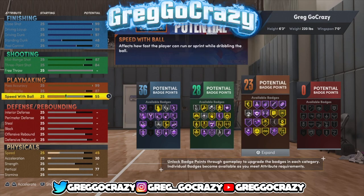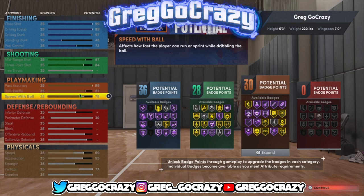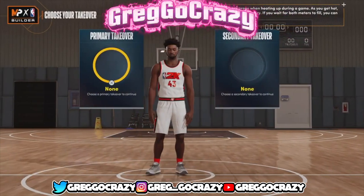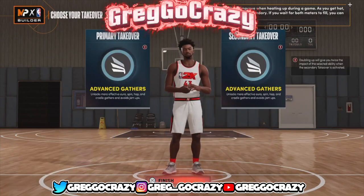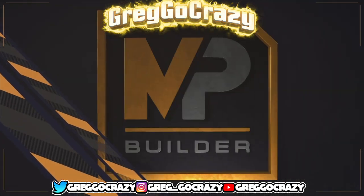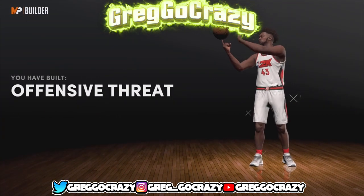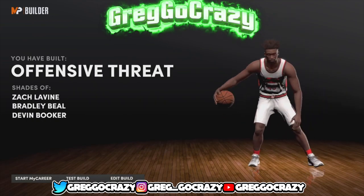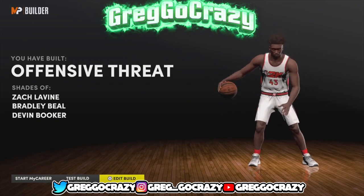Then in order to do this glitch, you want to just max out all the stats for the finishing. It might sound weird, but you max out all the finishing stats, max out all the shooting stats, then max out some of the playmaking stats, and put the rest on stamina. Just follow these steps and you'll be able to do the glitch. Now I have 36, 29, and 30 — this is not the actual build, this is just how to glitch the system. Give them whatever takeover; for this video I put slash takeover. The build name should come out as 'offensive threat.' If it says offensive threat, you're doing the glitch correctly.